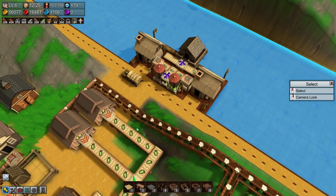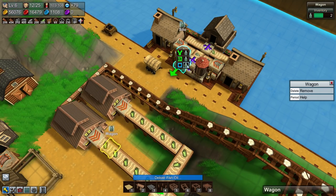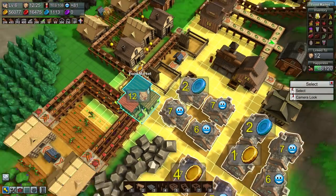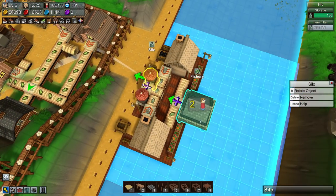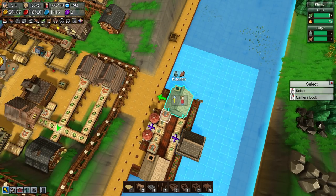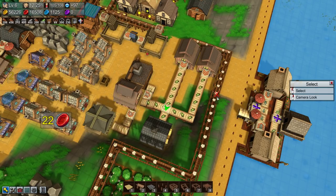All right, now that we've got all that, we can start shifting all of this down to the apothecary, and you can start shifting all of this over. We're actually producing quite a lot — and we're going to be producing even more in a second. I think we probably want a caravan for moving all of the fish oil if I'm honest. Can I grab a caravan? There we are, good.